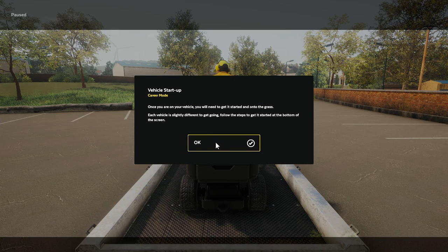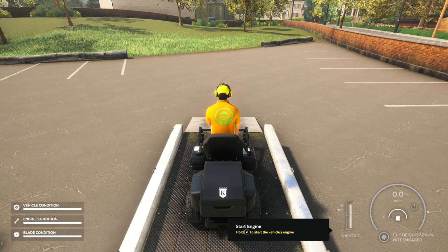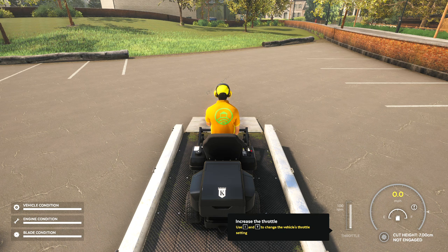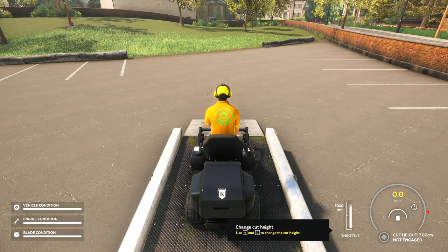And we're going to get on the vehicle. You need to get started into the game. Each vehicle is different to get going — follow the steps to get it started. So now we're going to drive to the grass, but first we got to get our mower on. We'll fire the mower up — you hold Z. And then you use I and T to change the vehicle's throttle — if we hit T, we increase it. And then we have our accelerate and reverse. E and C to change the cut height.